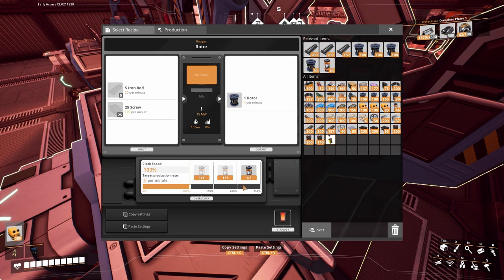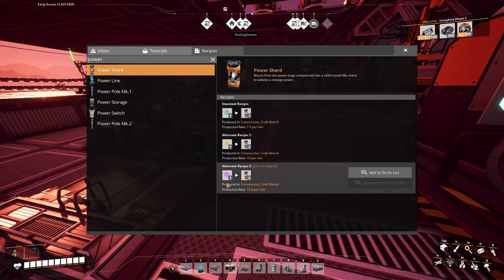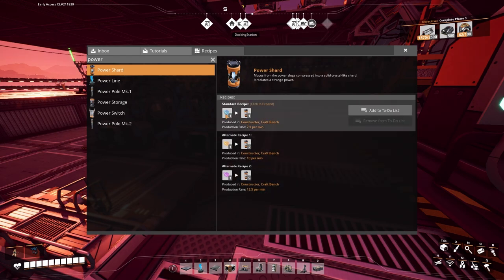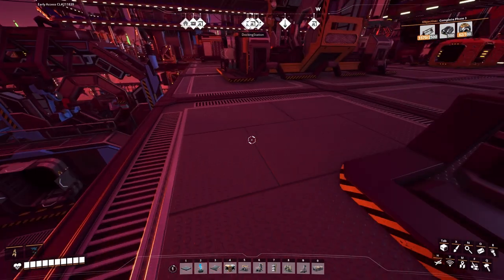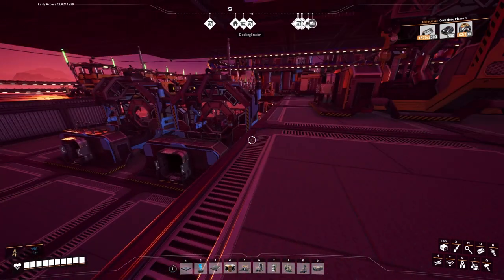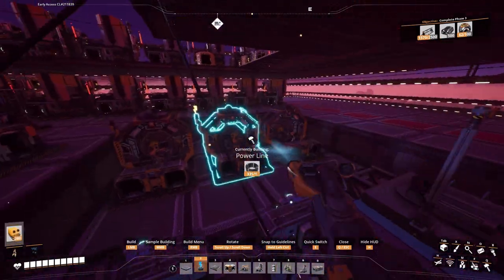I got kind of curious - I wanted to see how many power shards you can actually get in the game. There are power slugs that you get as collectibles in the world, and you turn them into power shards. Apparently there are about 700 or so of these slugs in total. If you're somehow able to collect all of them and turn them into power shards, you can get over 1,500 power shards. I doubt I'll ever get to that point, but it's possible.